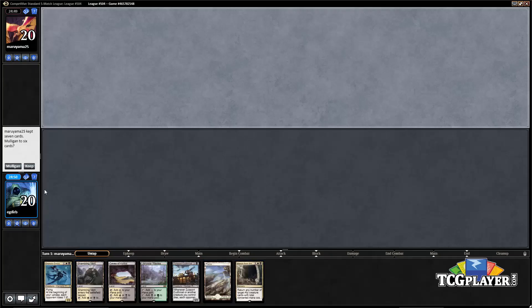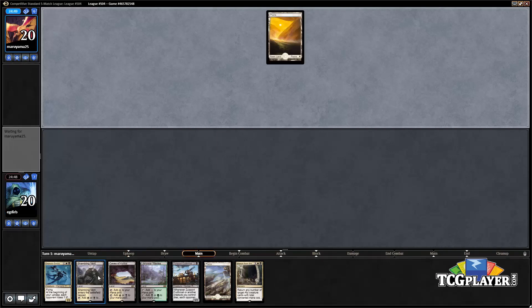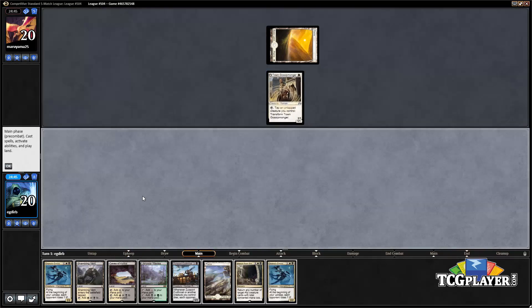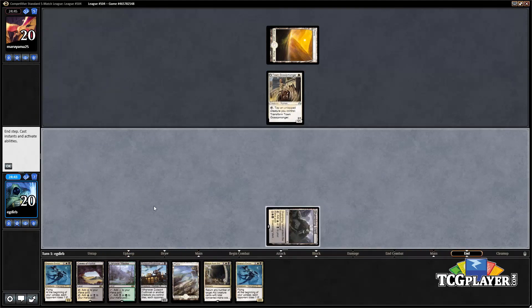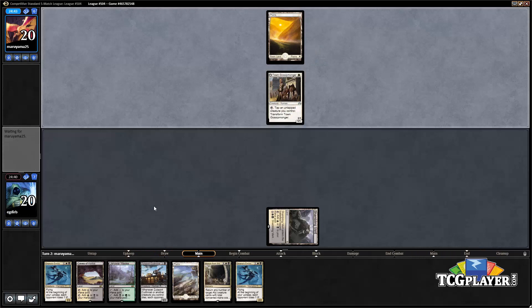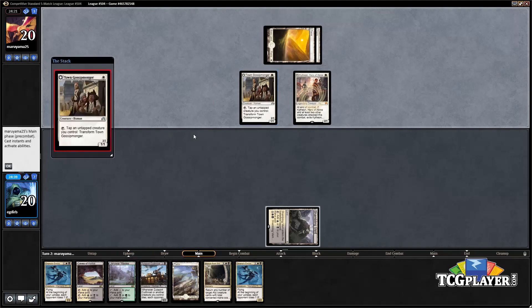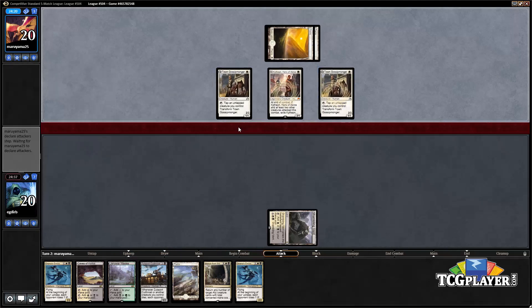We are on the draw here, gonna keep it. We've got a couple creatures and we're looking for a Collected Company for sure. Our opponent is playing an aggressive human strategy most likely, so being on the draw is definitely gonna hurt us a bit. Pre-board on the draw this matchup isn't great, but you can definitely win. Our opponent does have two one-drops, two more one-drops.